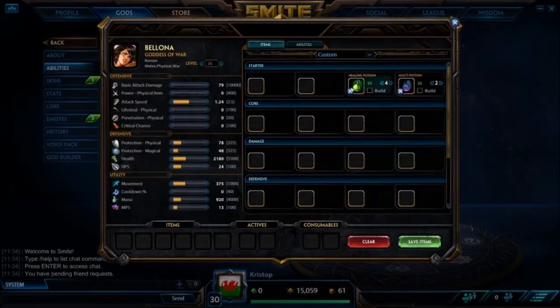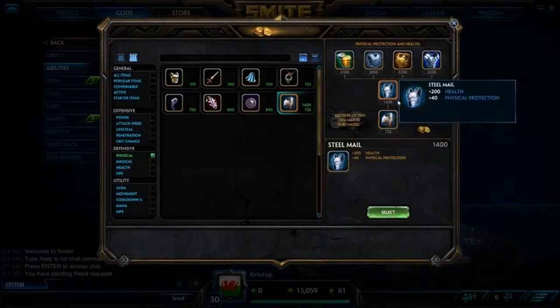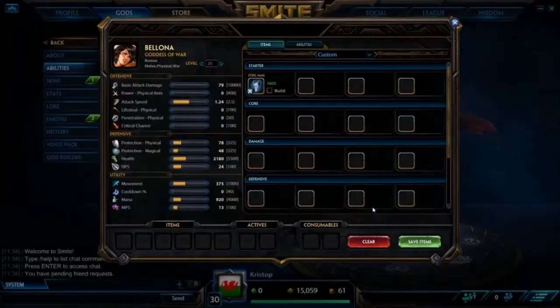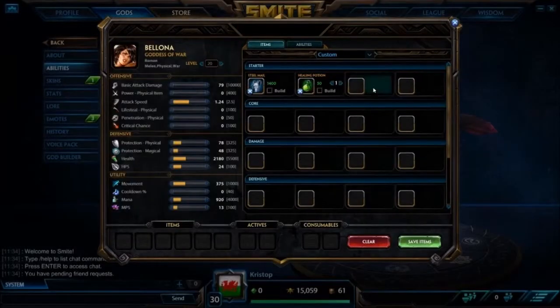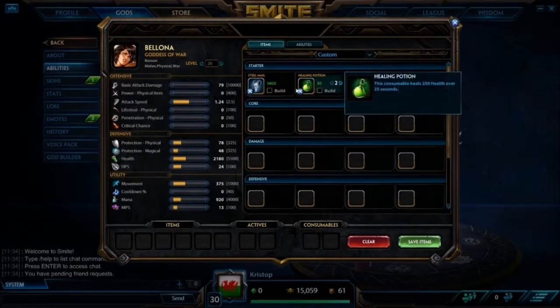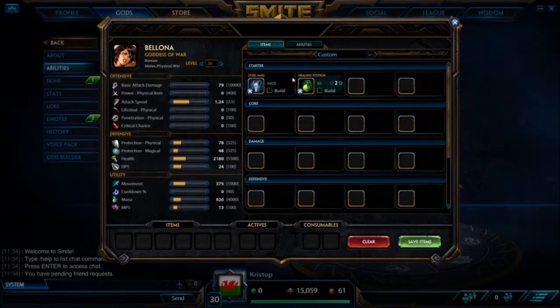You can also start with the OP-est item in the game: start tier 2 Steel Mail and rush Mystical Mail. It's fine as well — start this, you can get 2 pots. This is a decent start, but you sacrifice a lot of your kill potential, which you have as Bellona, because Bellona wants to be super aggressive early. You want to try and kill the enemy god quickly. You can sacrifice that with this build, but it's fine if you want to rush Mystical Mail.